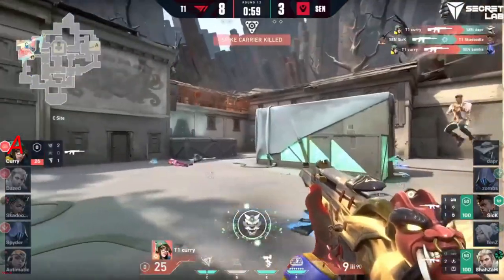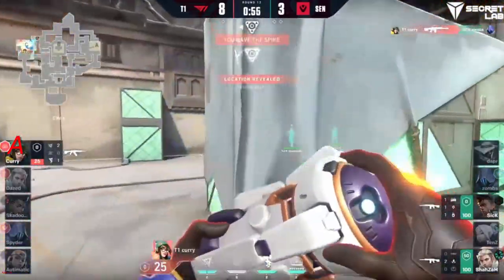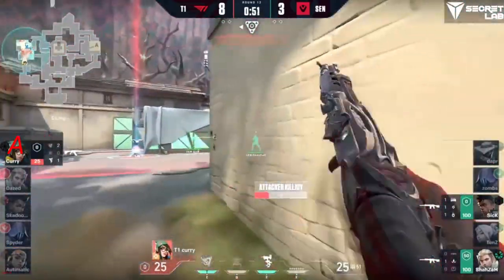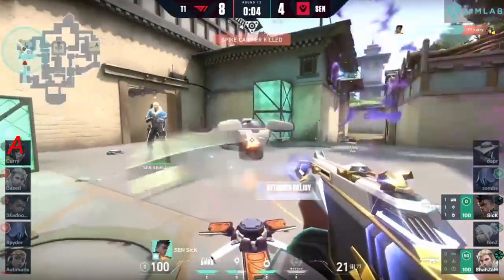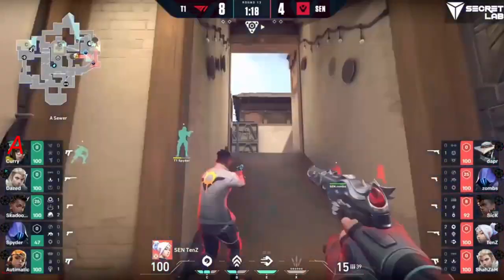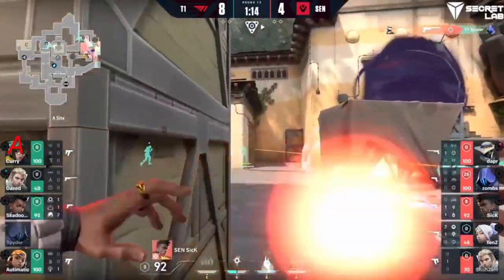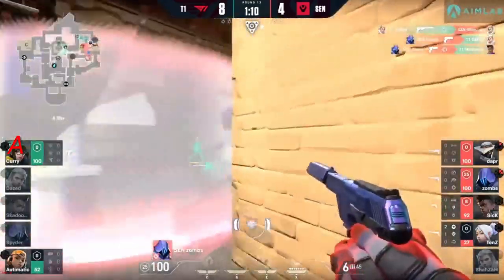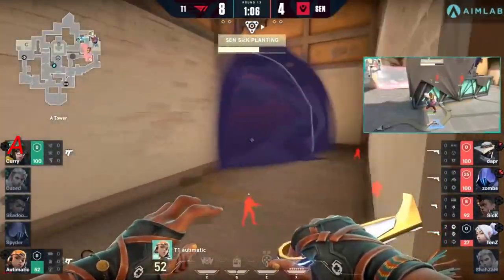Looking for a force but turned aside. The retake still trying to come through. Dapper moving forward with sick, able to find the first couple of eliminations — all favorable for Sentinels. The spam shots from zombs find him a double — that'll be enough for sick to get the spike planted.